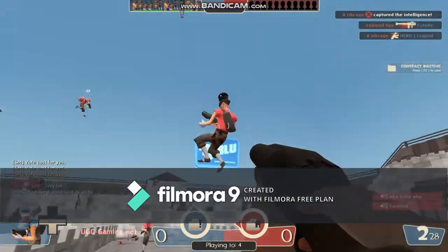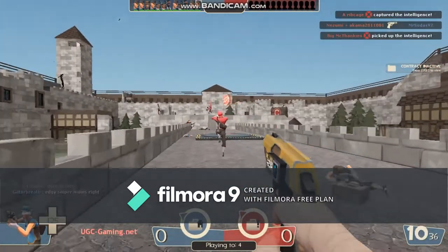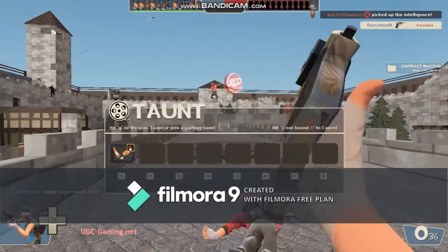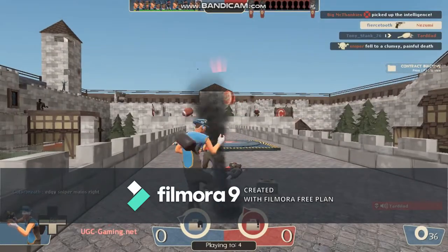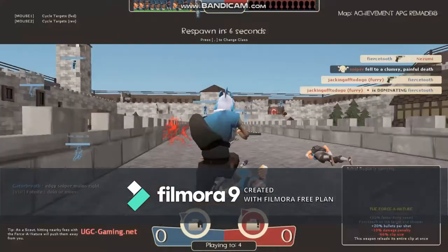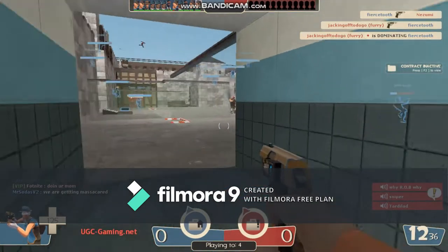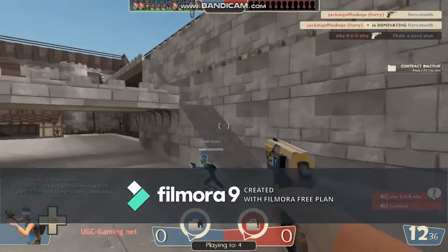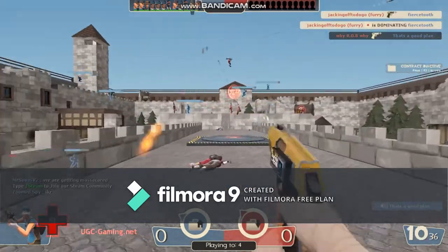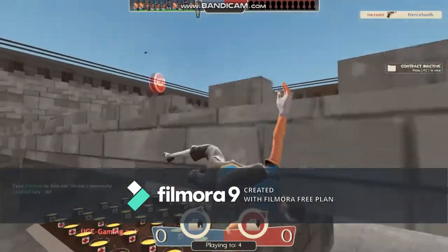The next weapon the Scout has is the pistol. The pistol is mainly used for finishers or to hit enemies at medium range. With the Scatter Gun, it's a viable option if you ever run out of ammo in a fight. Hit a guy two times and out of ammo? Whip out your pistol and cap him. Just hit a dude with both Force of Nature shots and he isn't dead? Whip out your pistol! The pistol is a nice failsafe when you run out of ammo, but on its own, it's rare that you kill someone at full health with it.